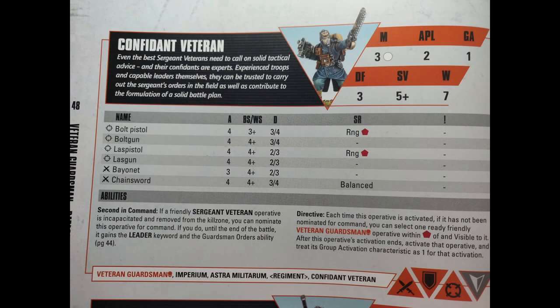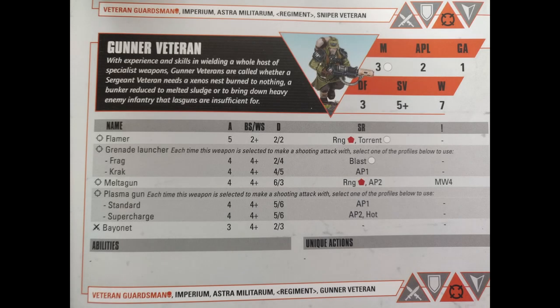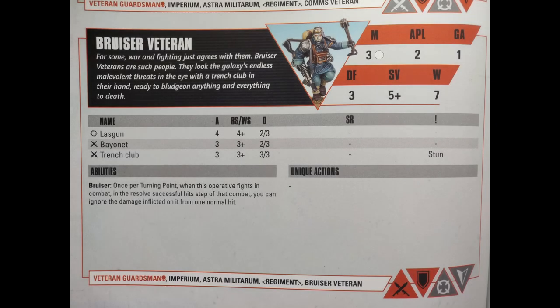Talking a bit about the models I haven't picked: the Confidant Veteran can replace the Sergeant with the second-in-command ability, but I don't plan on losing my leader or putting him in dangerous situations — he'll mostly stay in the back. Also, he's a bit weaker since he can't pick a Plasma Pistol and Power Weapon as a loadout. The Flamer Veteran sadly did not make the cut. He has an easy-to-hit attack with a 2+ compared to a 4+ for the Melta, but he has considerably less damage — 2 normal, 2 critical versus 6 normal, 6 critical. Since they have the same range and the Melta has armor penetration, the Melta feels like the better choice. The Bruiser Veteran has a small passive bonus to melee, allowing him to ignore damage from one hit, and has a slightly better melee option with his Trench Club. But since everyone already has bayonets, I don't see him as having that big of an impact.